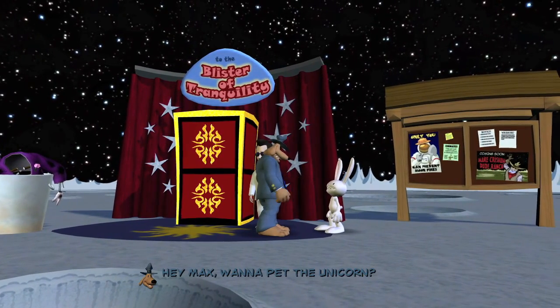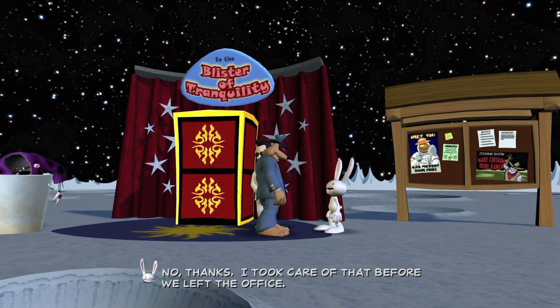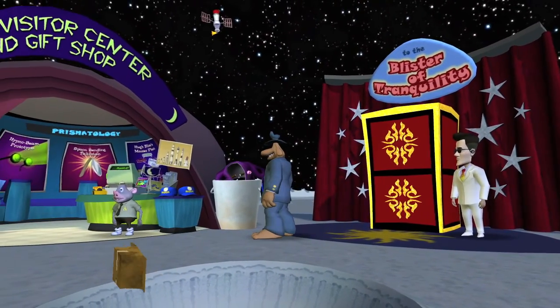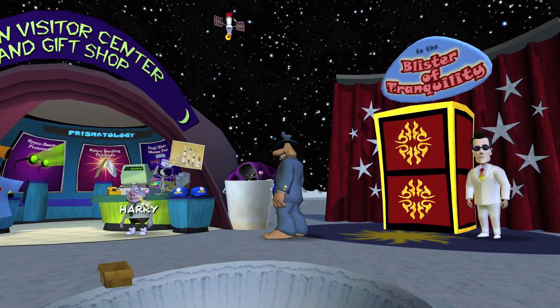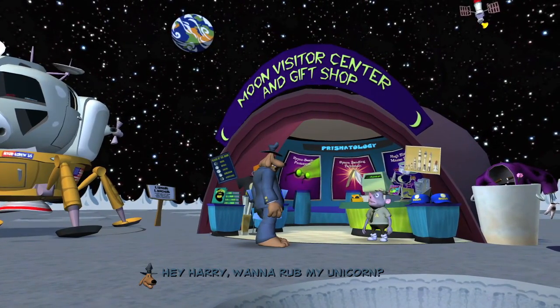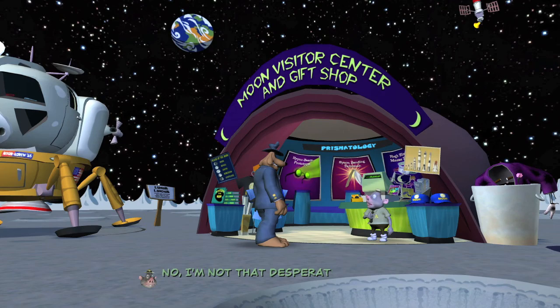Every time you show the unicorn to someone, they'll say something witty, a nice kind of a euphemism. So once you do that, you want to head to the gift shop and then show this to Harry.